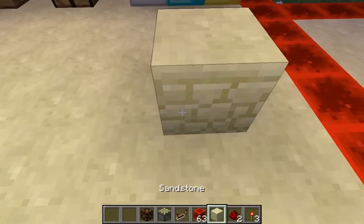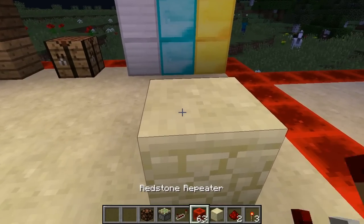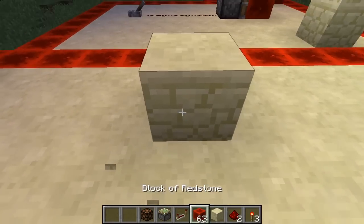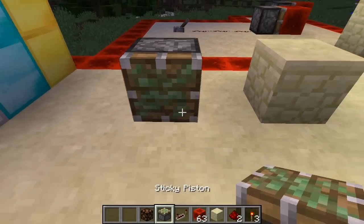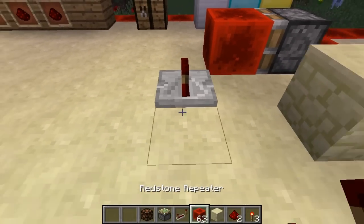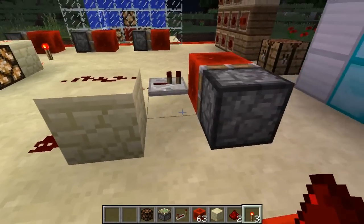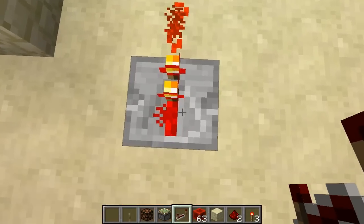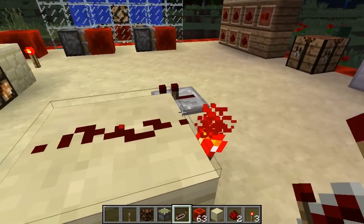Now before we get into that I want to show you a basic clock that you can do with a redstone block, a repeater, and a sticky piston. I'm going to place this here, place a redstone torch there, place down this here with redstone like this, have a redstone repeater here, and then redstone, redstone, redstone, redstone, redstone, and redstone. I need a lever so I'll place that on there real quick.